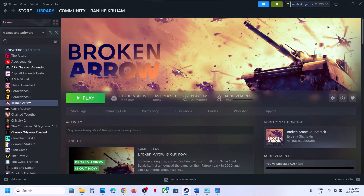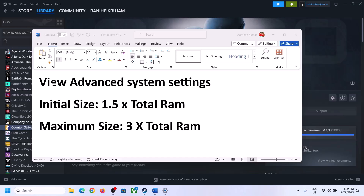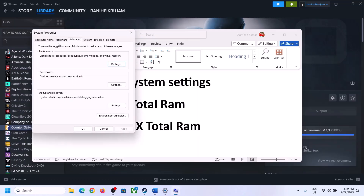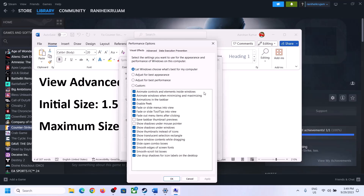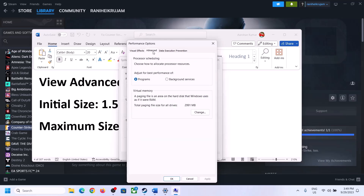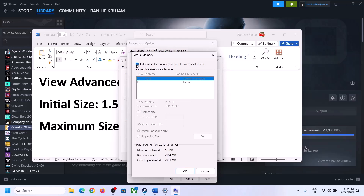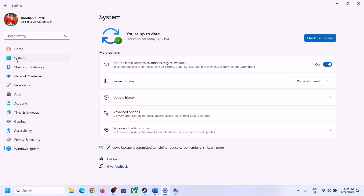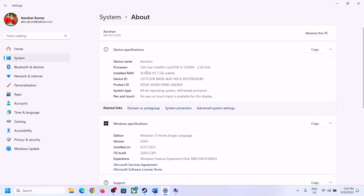The next step is to increase virtual memory. Type 'View advanced system settings' in the Windows search box and click on it. Click the first Settings button, go to the Advanced tab, and click Change. Uncheck the box that says 'Automatically manage paging file size for all drives,' select the drive where the game is installed, and choose Custom size. For initial size, use 1.5 times your total RAM in megabytes — to find your total RAM, go to Windows Settings, System, and About.